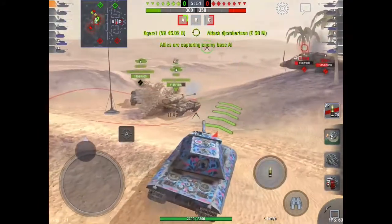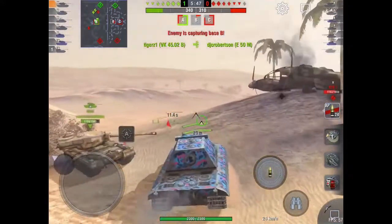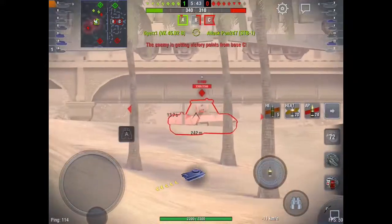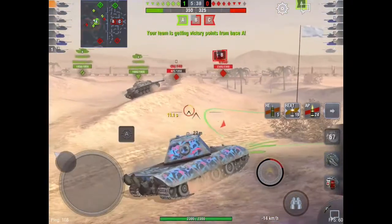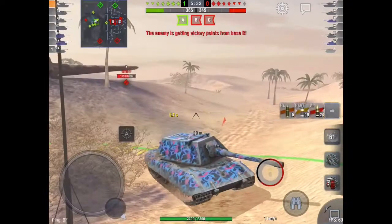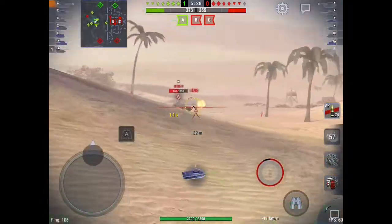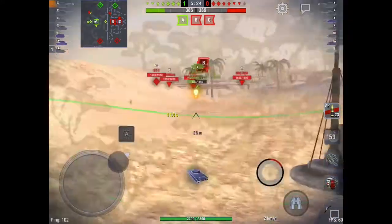So right now I'm just moving up, trying to push off these meds. Looks like our team is handling them well, so I decide to take a cheeky shot at the C-100 — and it bounces, just my luck. I bounce a shot too; that was a pretty heavy shot so it must have been from some TD or something. Right now I pop a shot into the STB on the move — 600.